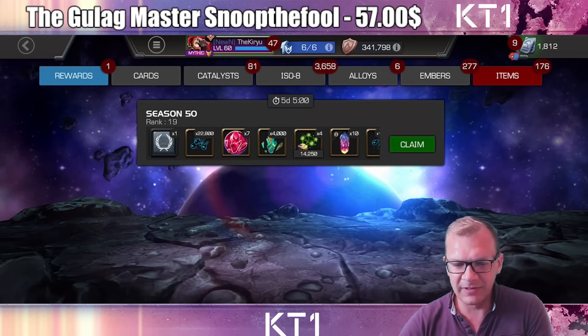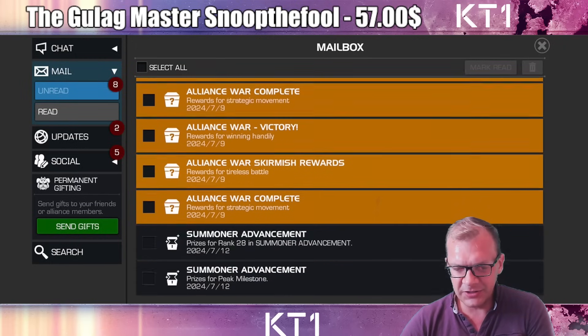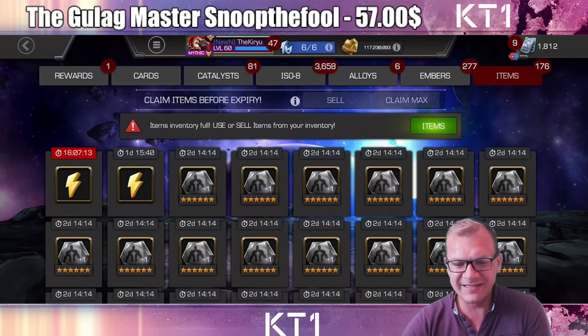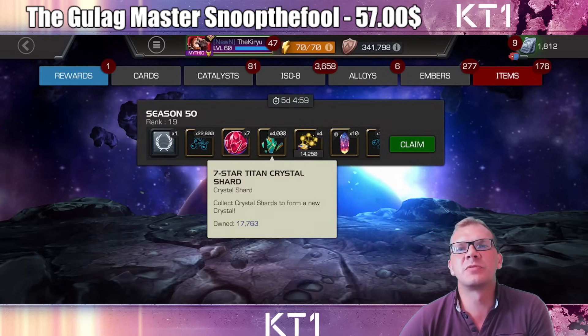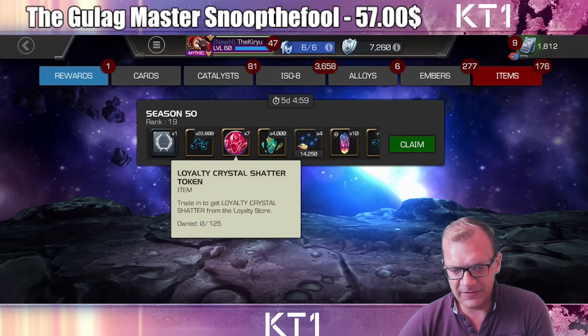I still haven't played my alliance war season rewards. Our alliance finished in Masters — unfortunately not super high in Masters, but Masters nonetheless. Spot 19 overall. Got some tier 4 alpha and I get 4,000 titan shards, which means I will have enough for a titan crystal.